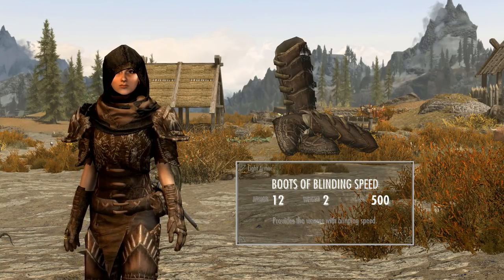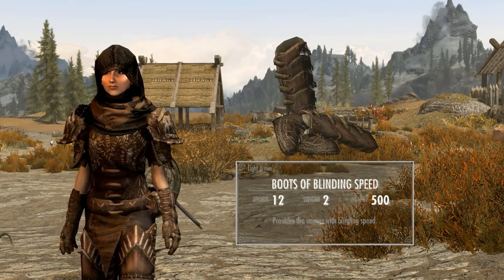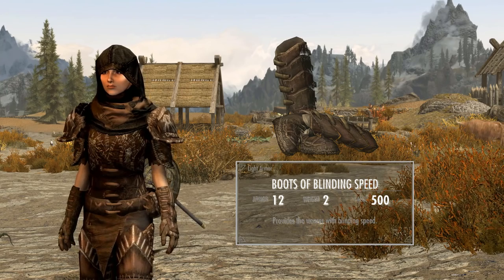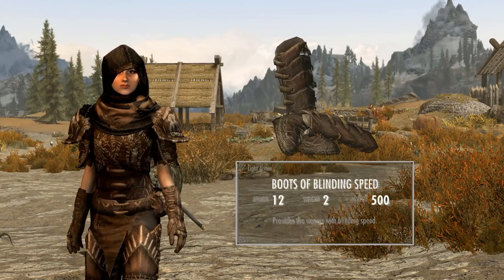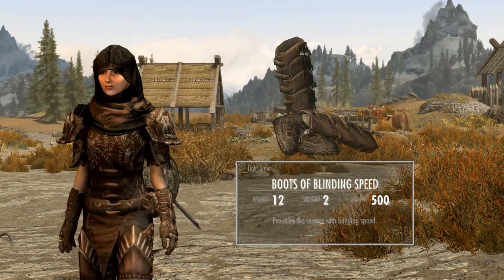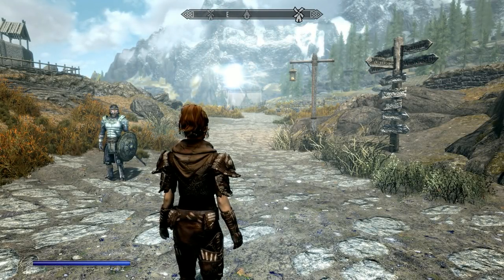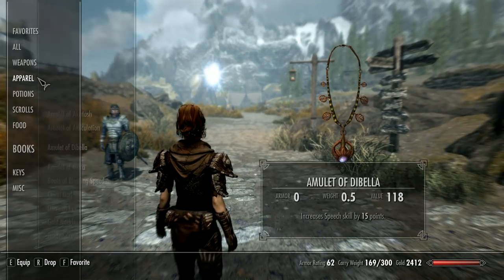The Boots of Blinding Speed are a unique set of Netch Leather boots found in Morrowind. In that game, a Redguard rogue named Pemini owns the boots and gives them as a reward for escorting her safely to Gnisis. Their effectiveness is determined by the character's skill level in light armor, and although they make the wearer completely blind, having other enchanted items that resist magic makes the blindness less severe and the item more useful. I guess the same goes for Skyrim.